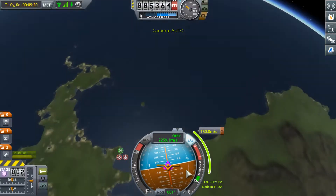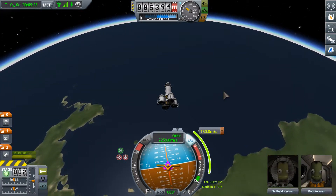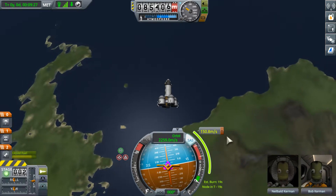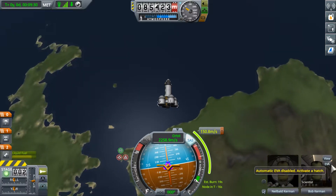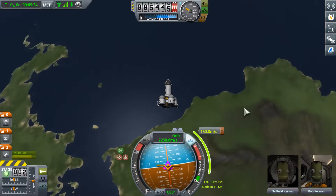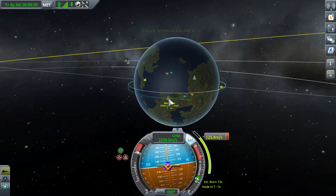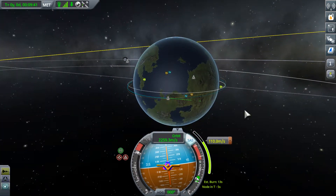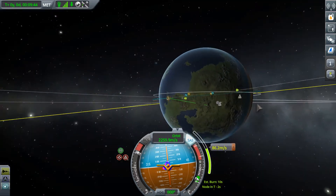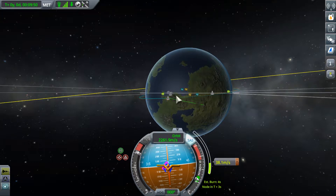We are arriving in 24 seconds, and we want to burn for 20, so we'll start when we're at 10. Then we'll do some transferring around so the scientists can get out and fly around. Burn. I can see our stuff lining up the way it's supposed to. This is all going according to plan. And... stop.